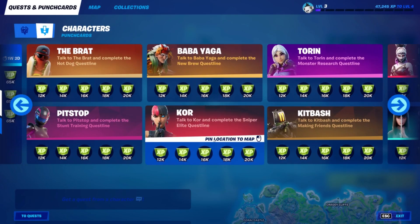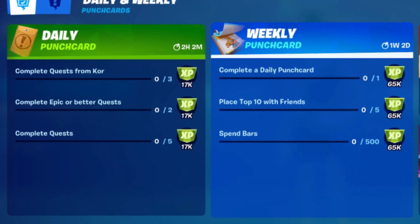For our first method on how to level up really fast, just do your daily and weekly punch cards. Each time you complete a daily punch card quest you will get 17,000 XP, so that's basically 51,000 XP each day. You'll also get 65,000 XP for doing one quest from the weekly punch card.